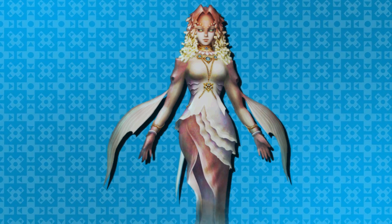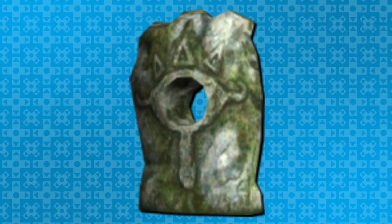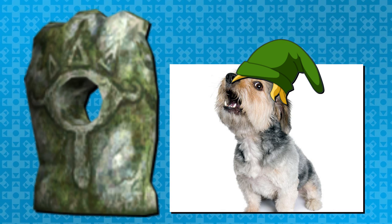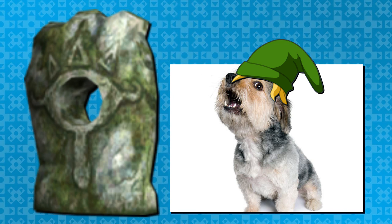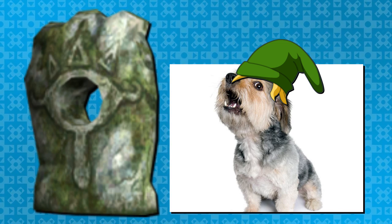Queen Rutela's theme is a remix of the Serenade of Water from Ocarina of Time, and her necklace resembles the Zora Sapphire from the same game. Throughout the game are multiple Howling Stones — mysterious stones that Wolf Link can howl into to learn new skills. Each stone has its own song, and the first four are a reference to the songs from Ocarina of Time.